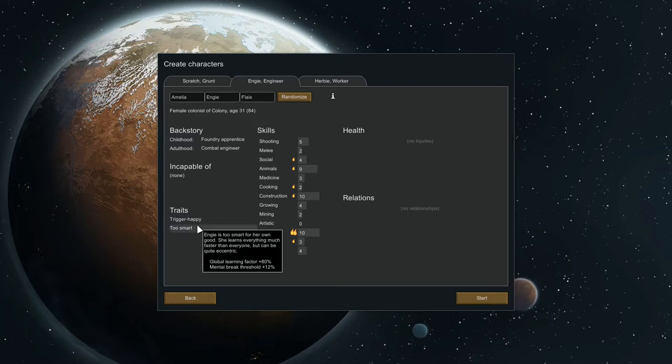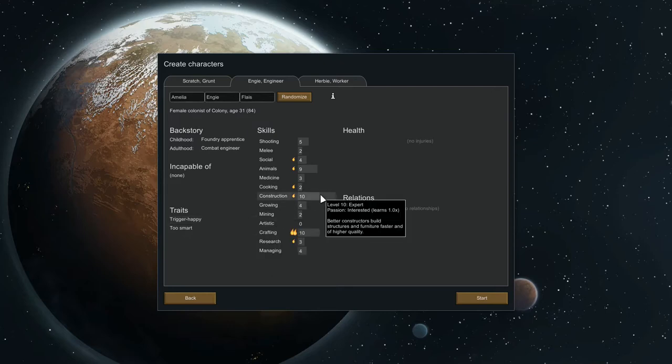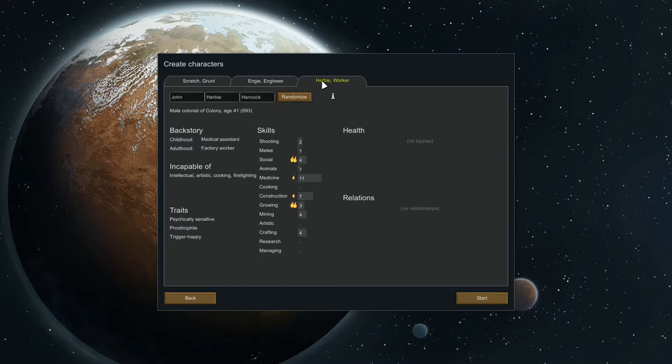Next one: incapable of none. Too smart, so you're going to argue with people. Trigger happy — ooh, aiming time minus 50%. Now does that mean she shoots 50% quicker but 50% less accuracy? I think that does. You're good at construction and good at crafting. We're having you.